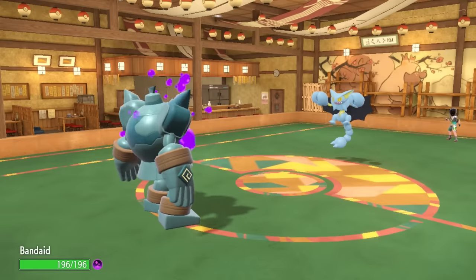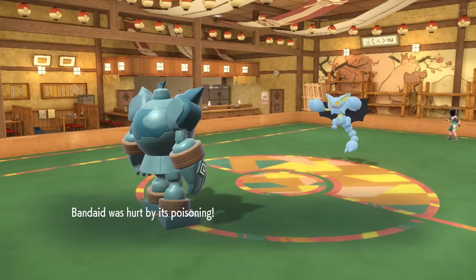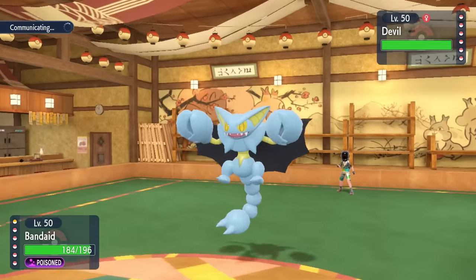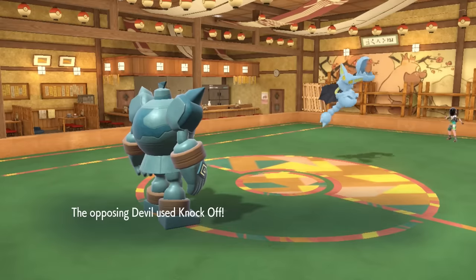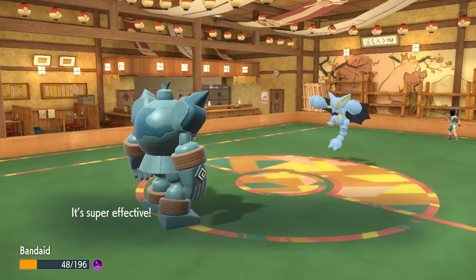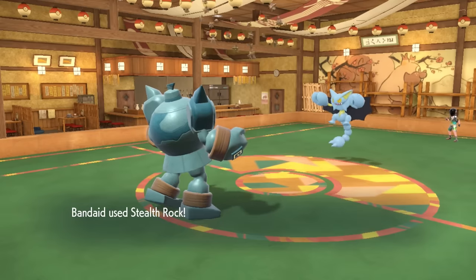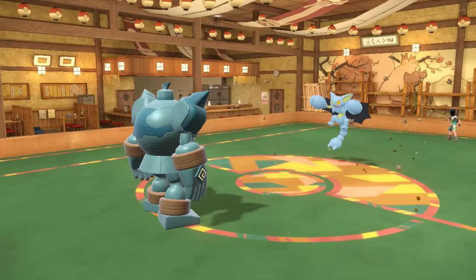I do get poisoned myself, which is fine — this is actually an opportunity to set up Stealth Rock. They stay in and try out their brand new Choice Band. I'm able to live a Knockoff, which lets me set up Stealth Rock for free, and Golurk is feeling pretty good.